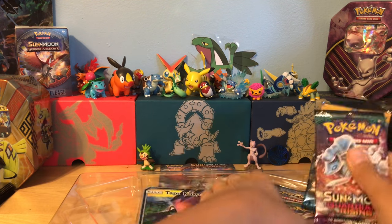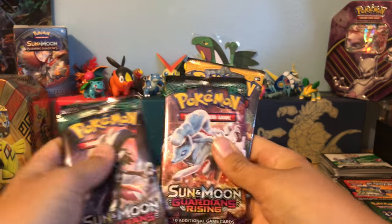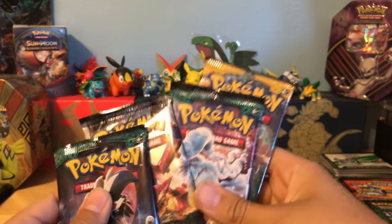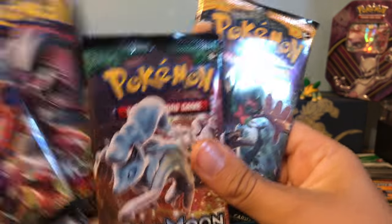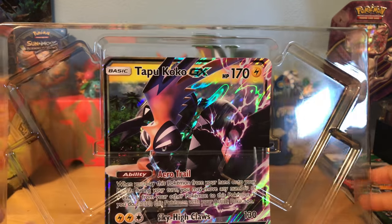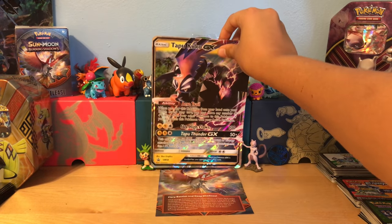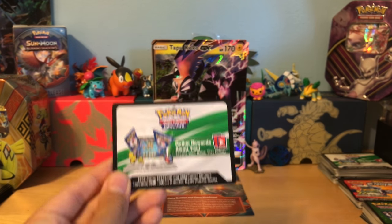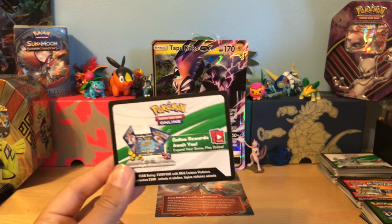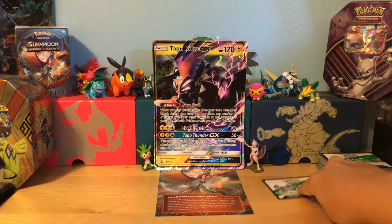You have the four packs: two Guardians Rising, one Incineration, and a Steam Siege. This is the Shiny Teppococo GX. This will cover the whole background. So this card will be given away randomly in a livestream, so stay tuned for that if you're interested. That has its own pile.